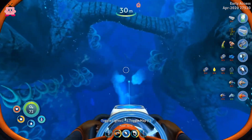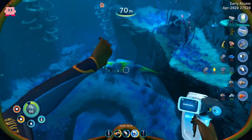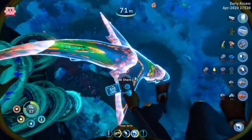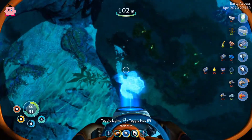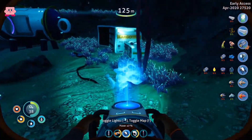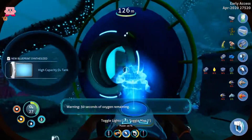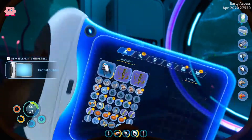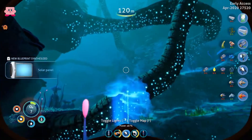Let's go down again and try to scan this guy without getting hurt too much. There are two of them. Let's grab this real quick. Found a high capacity O2 tank fragment. And there's a locker here but nothing in it. This is really annoying at the beginning — that you can't go deeper. We almost died!